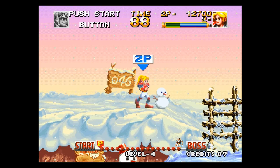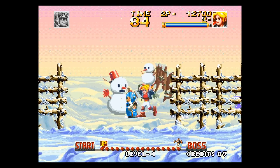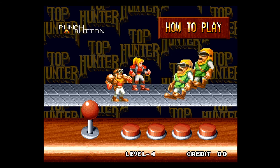You take control of either Rhodey or Cathie, the best bounty hunters in the galaxy, to hunt space parrots on four different worlds. As usual with SNK games, the controls are explained right before you start.